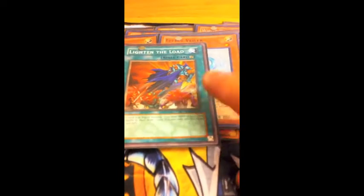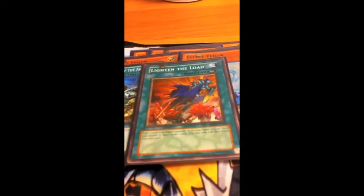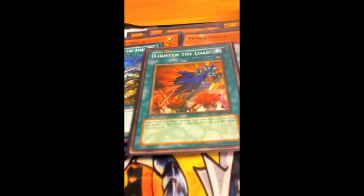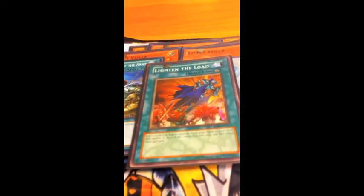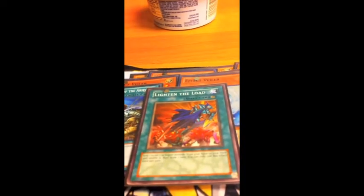Don't run Gores. This card is really good — it allows you to select one level seven or higher monster and put it back in your deck to draw one card. So if you've got BLS in your hand with nothing, you can use this. BLS is useless in the hand without anything. This is the main reason why I put it in there because I do not like this card in my hand.